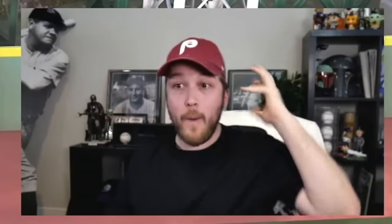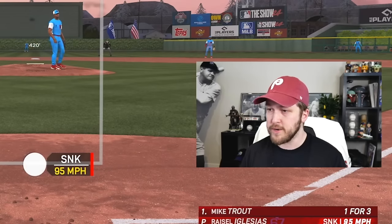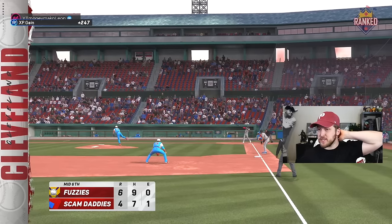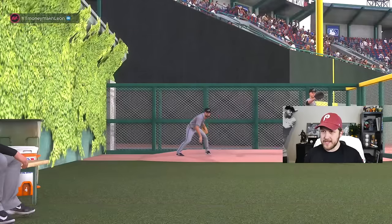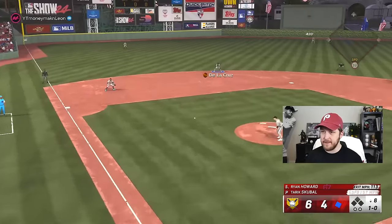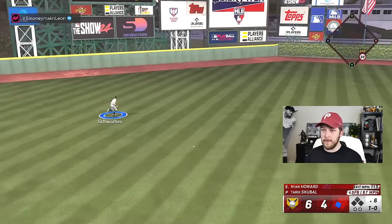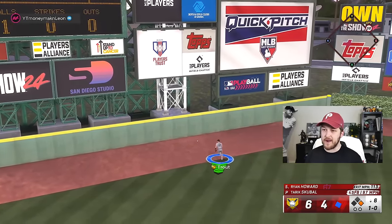Oh my god! Don't go crazy, don't get cute — lock in and do some more damage. I cannot believe Elly just did that — we were thinking about taking him out and that was a no-doubter. I'm gonna bring in Tarik Skubal because he's got some lefties coming up. Skubal has one of the goofiest windups in the entire game, and there was no choice — do or die right there.